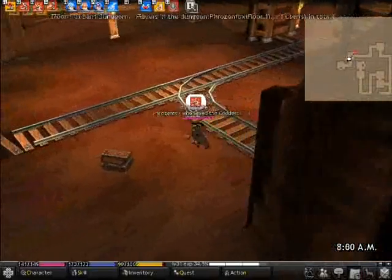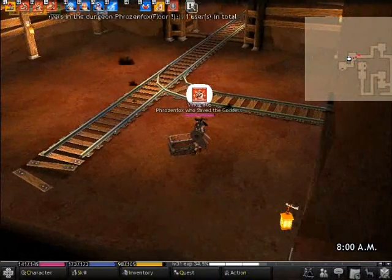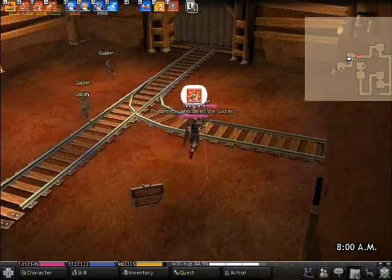First thing you do inside the dungeon, touch the statue. That way, if you die, you'll be able to go right back to the statue instead of having to start way at the start of the dungeon.